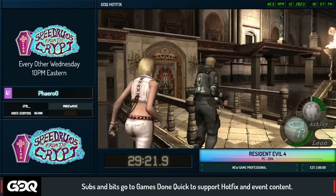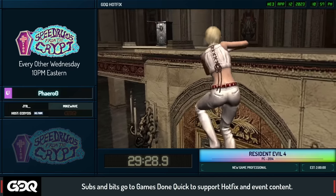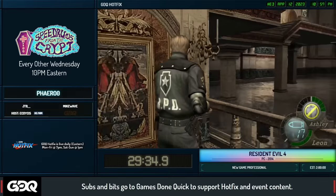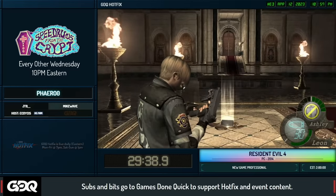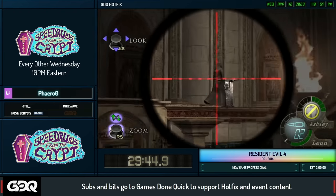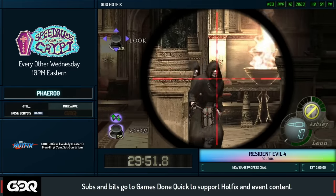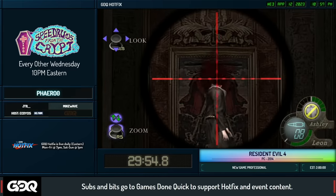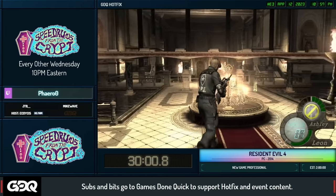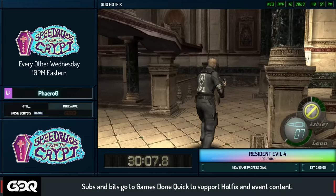We reset the checkpoint right there — when we triggered the cutscene, it despawned all the enemies from the first half of the room. Now in the second half, Ashley cranks the levers for us while Pharaoh headshots enemies coming up. Just showcasing the sniper headshots on these enemies as they come up. After killing them all, Pharaoh does some looting to pick up what we need throughout the run.